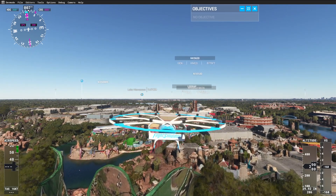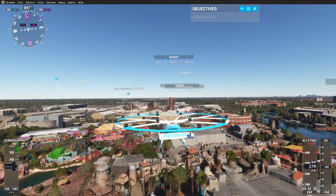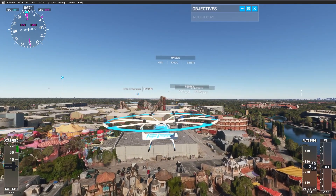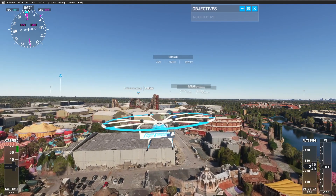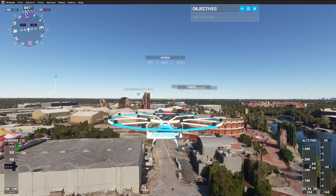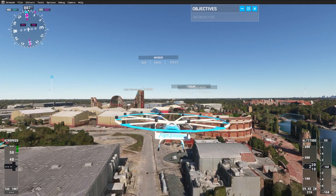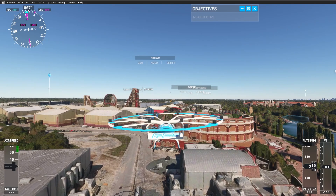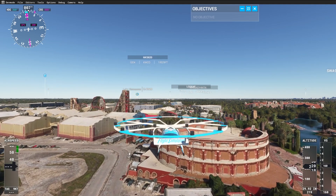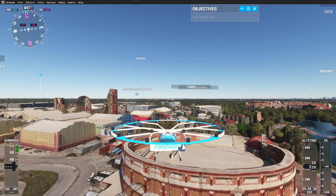Let's see what's over here in this coliseum then — I'll say we flew over it. That's what it's supposed to be, but we'll check it out. Alright, it just looks like a replica of the coliseum.